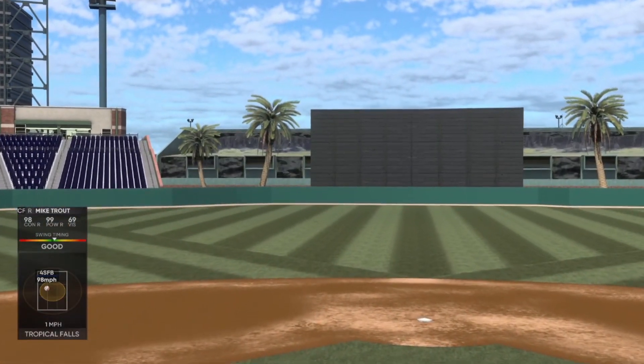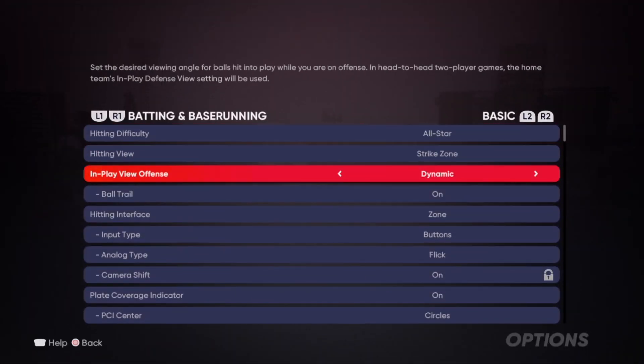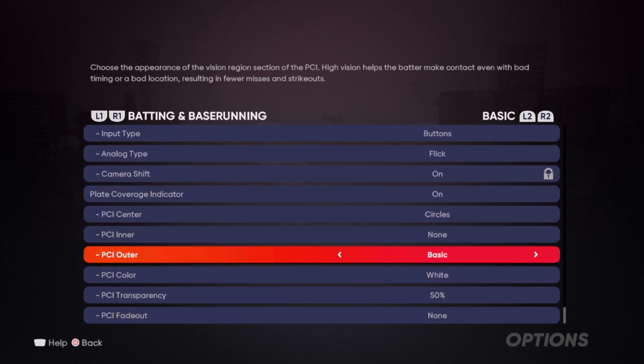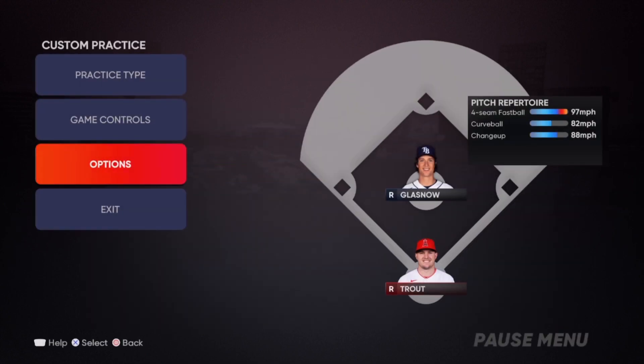Right there, nice little ball to center field. This is the best PCI in the game. To recap: PCI center circles, inner none, outer basic, color white, 50% transparency, and no fade out. That is the best PCI in the game.